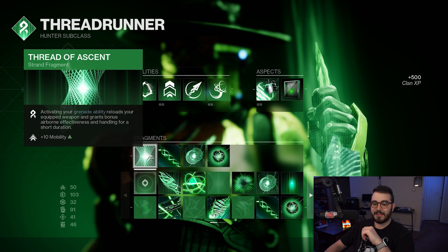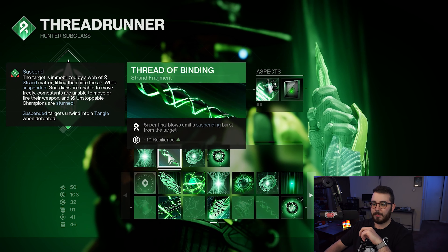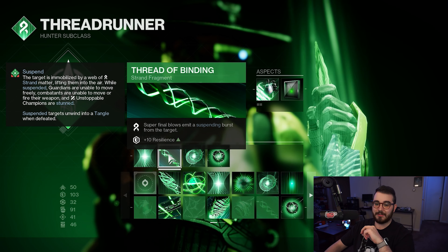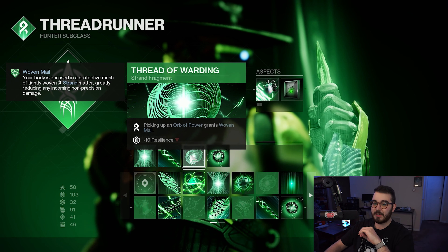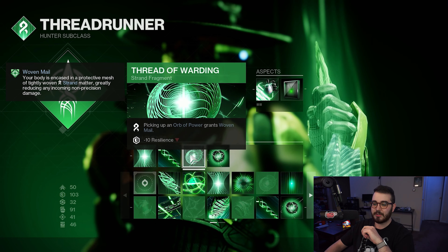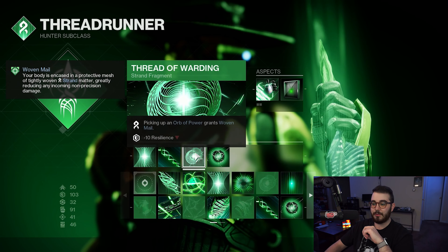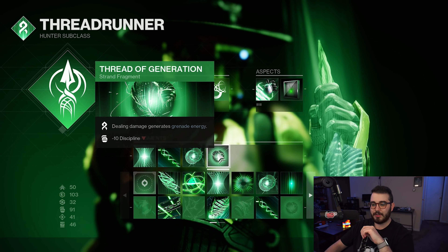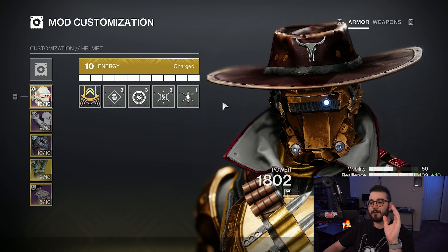For our fragments: Thread of Ascent — activating your grenade ability reloads your equipped weapon and grants bonus airborne effectiveness and handling for a short duration, plus +10 to mobility. Thread of Binding — super final blows emit a suspending burst from the target, plus +10 to resilience. Thread of Warding — picking up an Orb of Power grants Woven Mail, which greatly reduces incoming non-precision damage for even more damage resistance on top of tier 10 resilience, with -10 to resistance. Thread of Generation — dealing any damage generates grenade energy, with -10 to discipline.